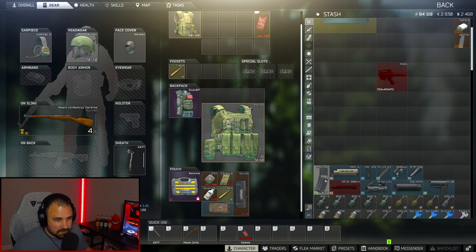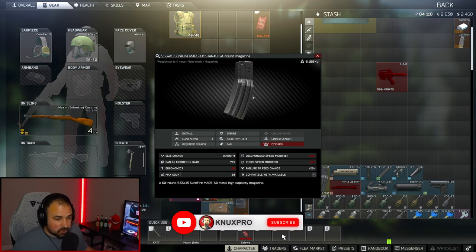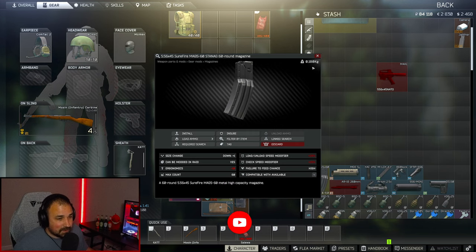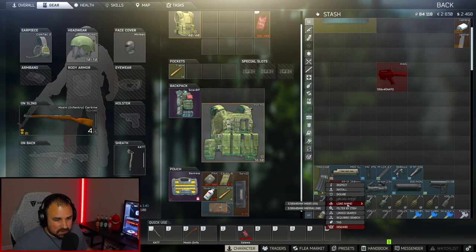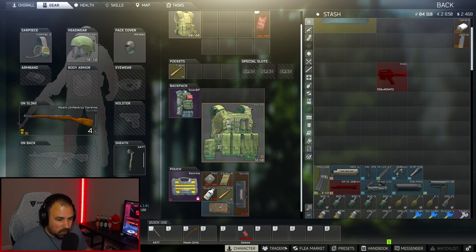The first one is this 60 round magazine. Now this is probably what's going to hold you up. You need Peacekeeper level three in order to get this. I've been playing Tarkov a long time — it's been a rare occurrence finding this in raid. And as you can see, you can't put them up on the flea market, so you're at the whim of Peacekeeper. You need Peacekeeper level three.